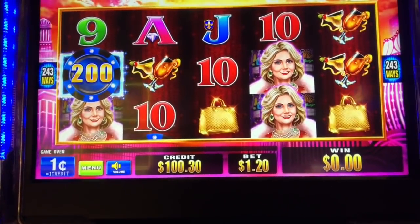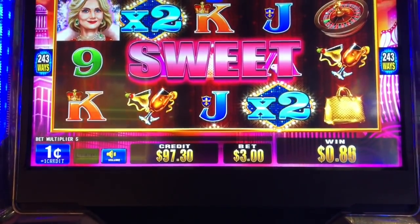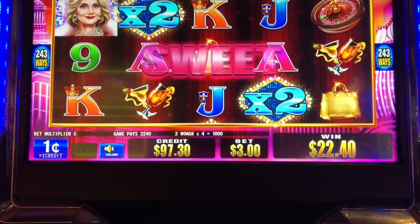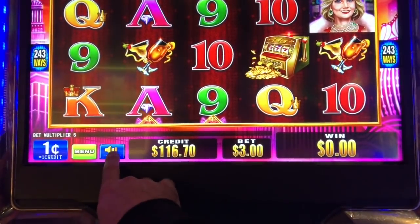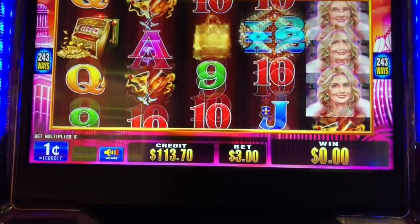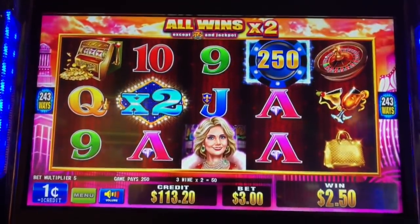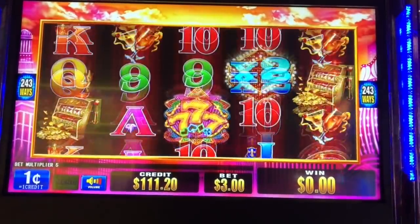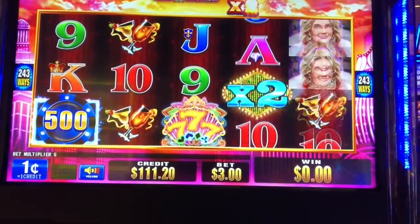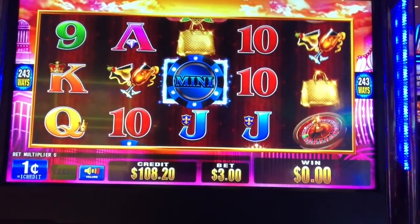We're going to do a little play on Vegas Riches here. We'll do three bucks a spin — just stuck in a $100 bill. That's a sweet win, nice start. 22. If I had three of those, I can get progressives or just a credit bonus. Three of these will give me the three spins, and you can get multipliers on the middle three reels.